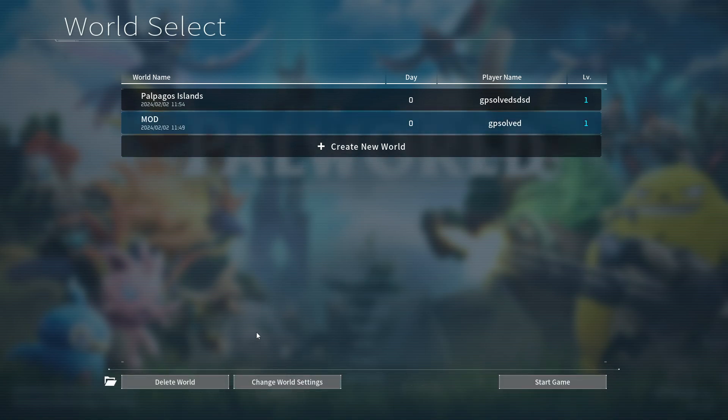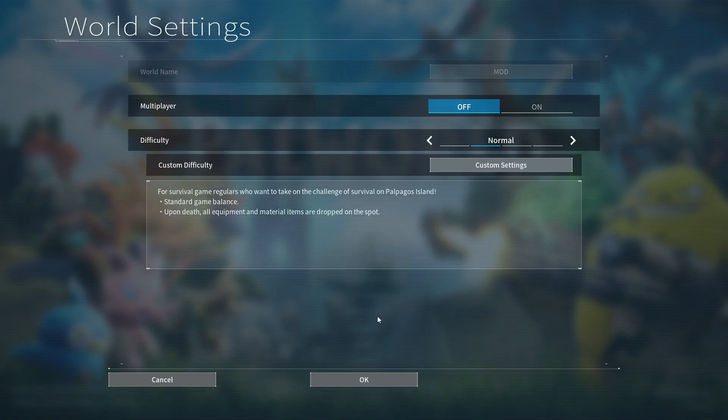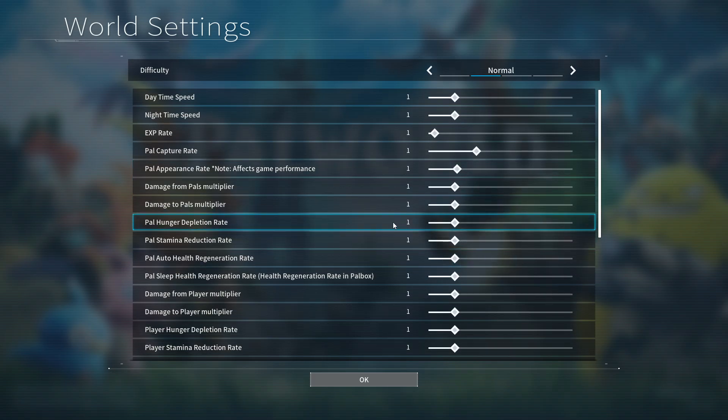You just need to press on that. And then on the bottom, you should see 'Change World Settings'. Press on that, and then here it will be custom settings.